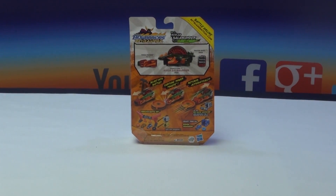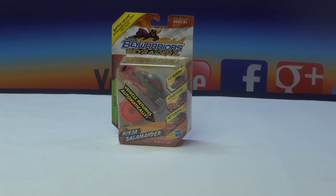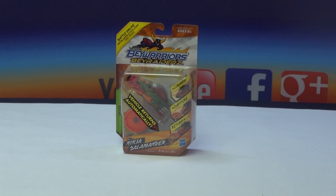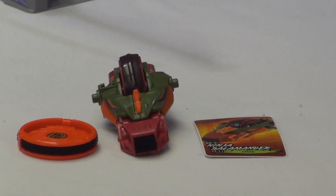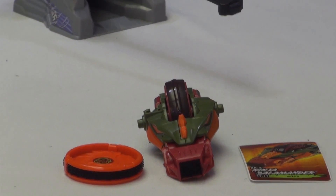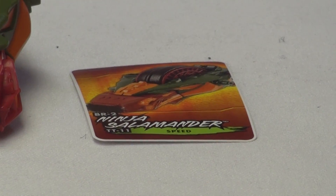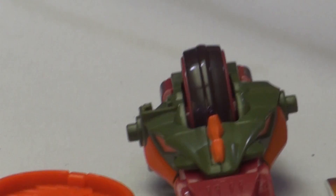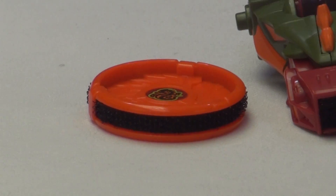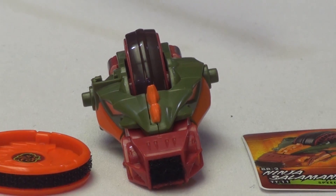I'm now going to open the BeyWarrior BeyRaiderz battle set. Now that we have the single pack open, I've assembled it. The code is right there as you can see — Ninja Salamander — and here is the power token, or the element token, let's call it the element token.